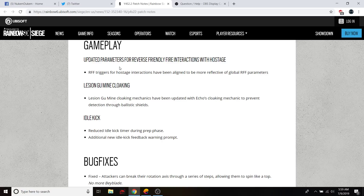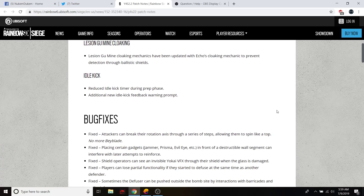Gameplay: Updated parameters for reverse friendly fire interaction with hostage. The reverse friendly fire trigger for hostage interaction has been aligned to be more reflective of the global friendly fire parameters. Legion glue mine cloaking mechanics have been updated with the Echo cloaking mechanic to prevent detection through ballistic shields.